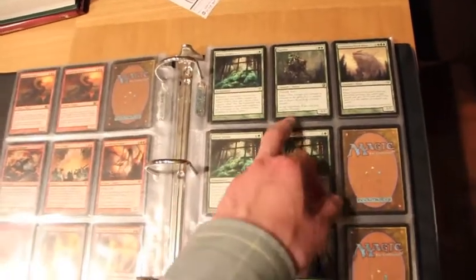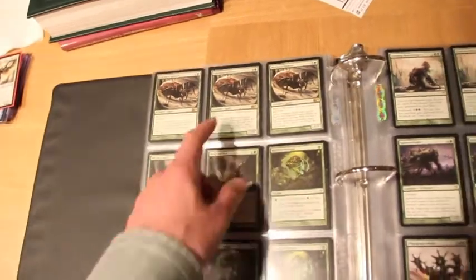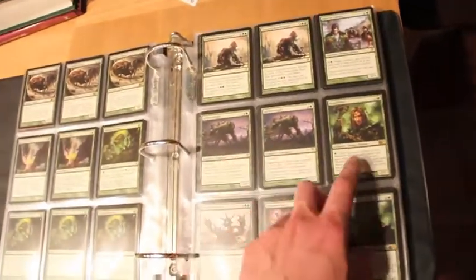Two Increasing Vengeance. We got three Guttergrime, Putrefacts, a Crater of Behemoth, two Mulgrafth Monstrosity, three Arachnus Spinner, two Feed the Pack, four Noxious Survival, two Creeping Renaissance, Elder of Laurels, and two Splinter Fright.